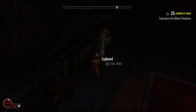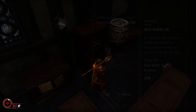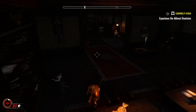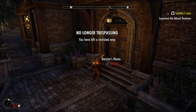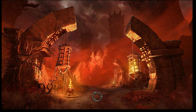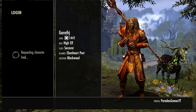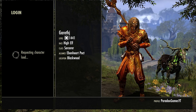You have to exit the building for everything to reset, and you also need to log out and back in. By logging out and logging back in again while outside the house, it's going to reset everything inside the house. That's pretty much a rinse and repeat from there - you go in, steal everything, come out, log out, log back in, everything's reset, and you're good to go again.